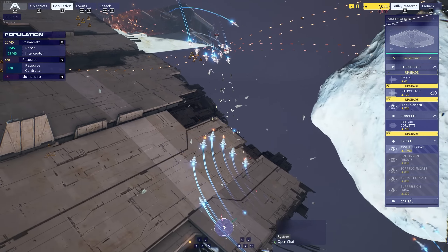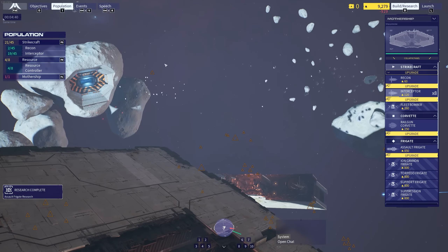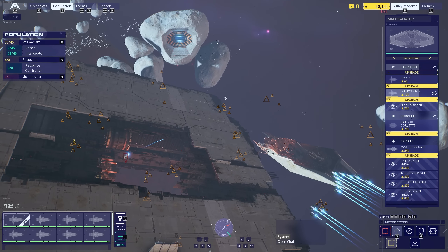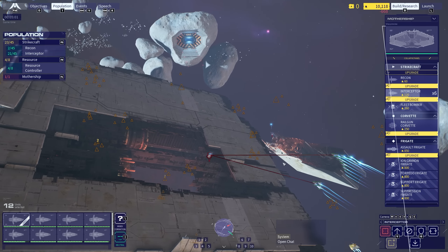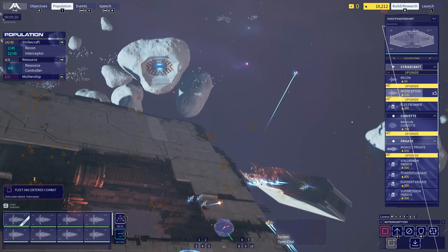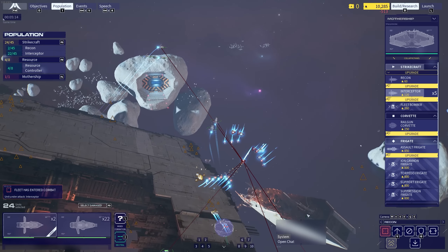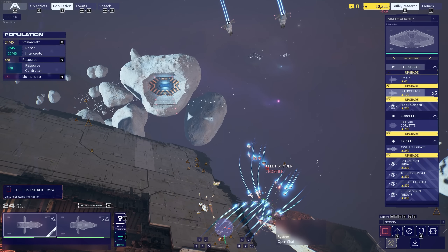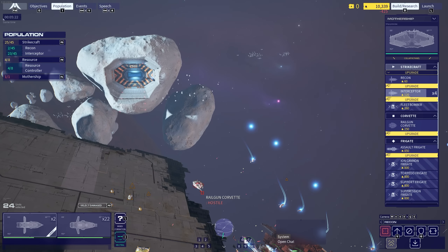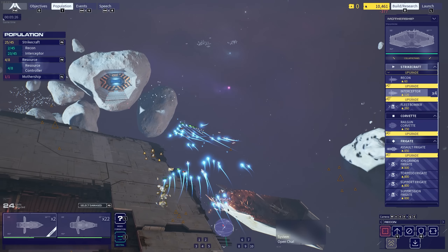I'm going to grab all my strike aircraft now and move forward. I wonder if I can intercept one of their resource collectors. These are just interceptors — not sure how effective they're going to be. Oh, there's a probe here and there's another probe here. We'll intercept these probes for the time being. Right down the probe here. And the enemies are back again — I need to target the bombers at the back. There's a railgun corvette here so I'm going to intercept that one. And straight away we rip apart that one instantly.